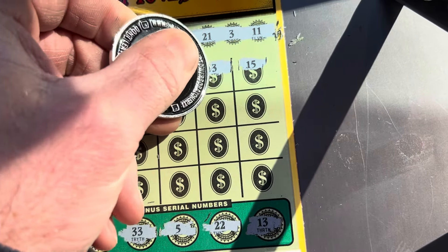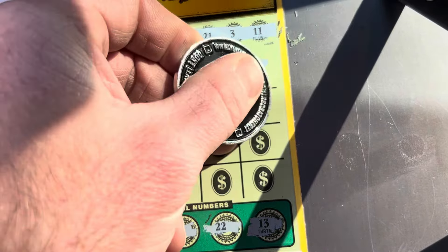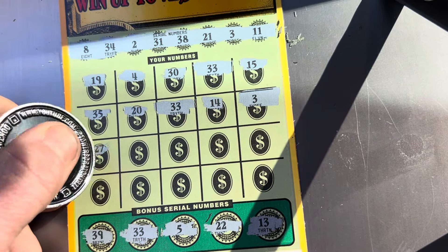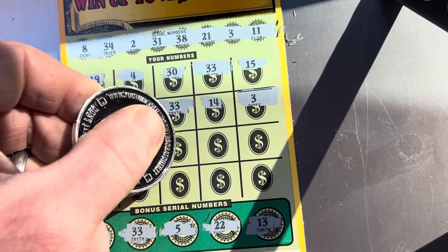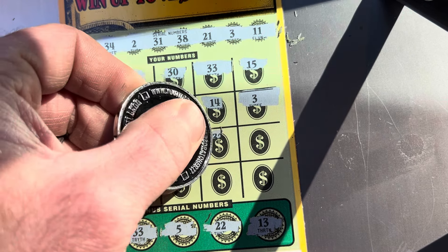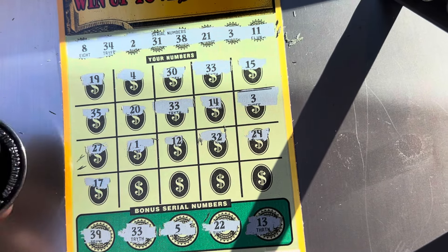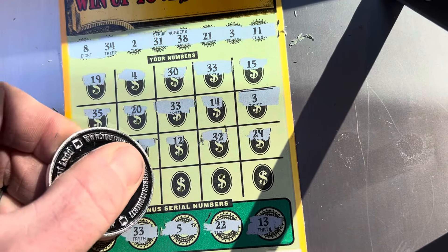So we are getting some money back on this one. Give me that jumbo to go with it. 14 — one off. 3 — there's a third match! Let's go. How many matches are we going to find? 27, 12, got a 13 and an 11. 32, don't have it. 29, 17, 17.